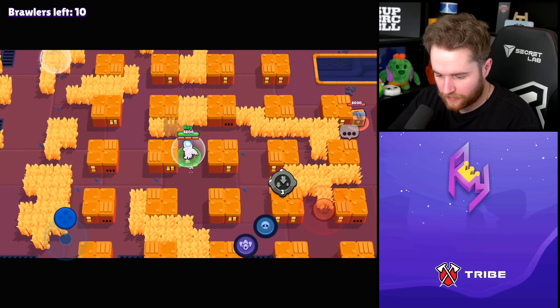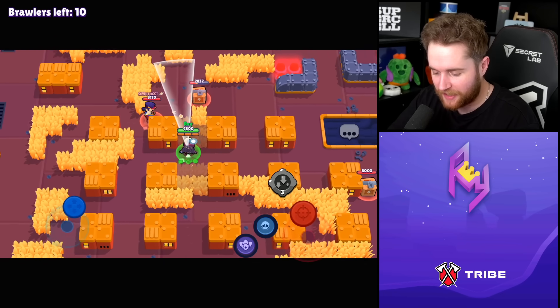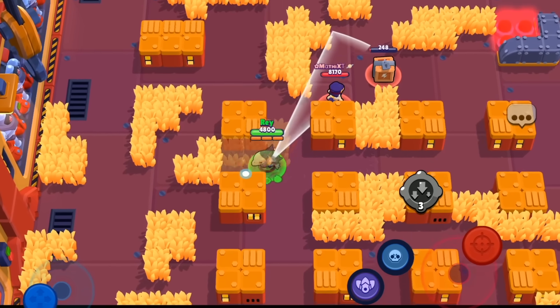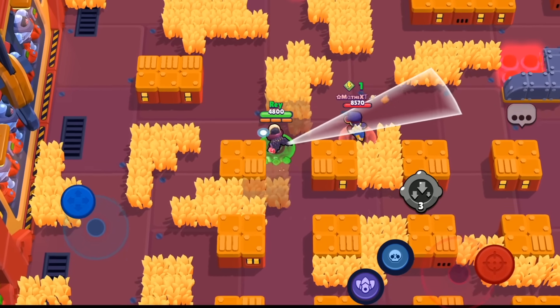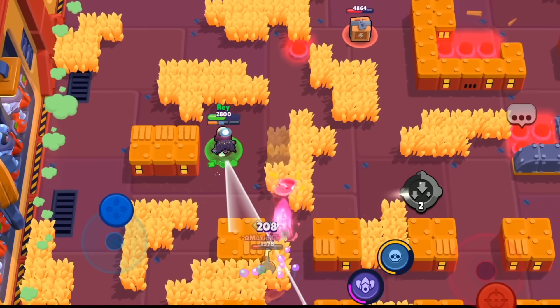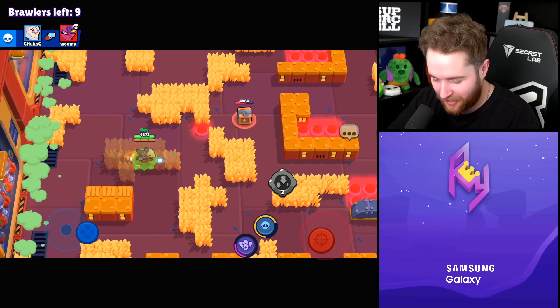We got a Fang up here to the left. I'm disregarding Power Cubes this entire time. I am literally going to completely disregard Power Cubes — I don't care about them. I just want damage. I'm going for damage on people. My daggers will be going to Brawlers, not Power Cubes. I want to hypercharge.